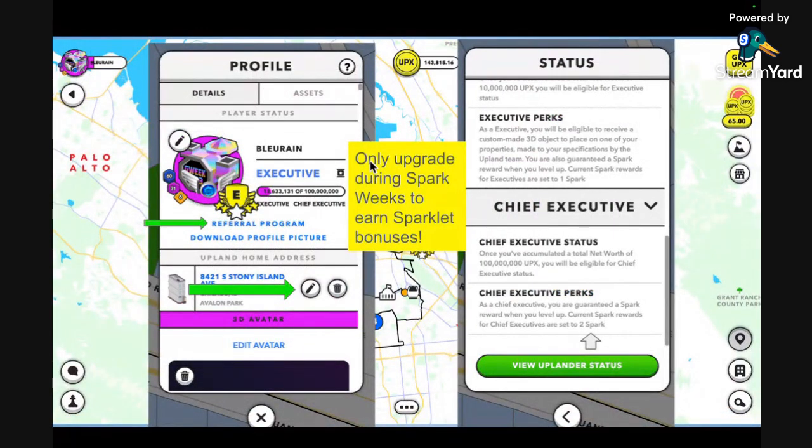Spark weeks are announced, and that's when if you upgrade — like leveling up to Pro or Uplander — they'll give you some Spark. When you make it to Executive, they get one Spark; Chief Executives get two Sparks, which is when you make it to around a million net worth of UPX. I want to point out the referral program — when you give out your referral code and people join with it, when they get a bonus, you also get a bonus. If someone buys something in the store, I will get a bonus — that's why I want you to use my code, but I also just want you to start off on the best foot.